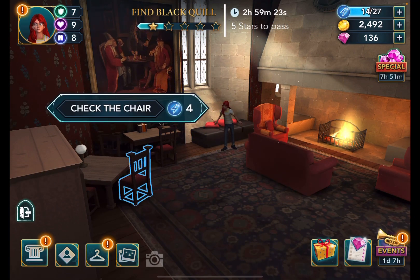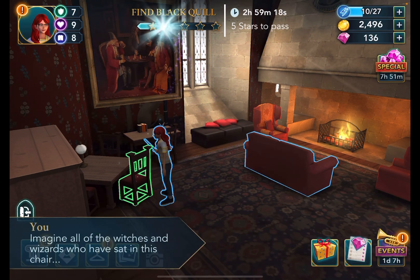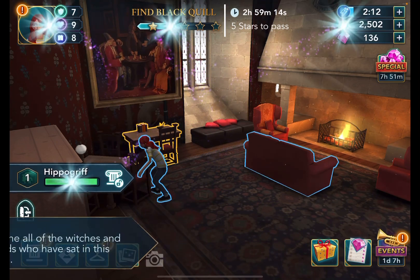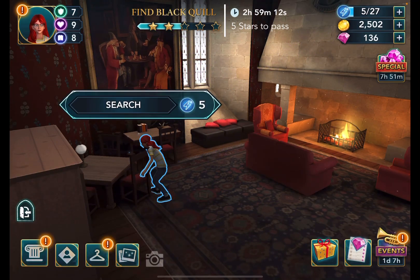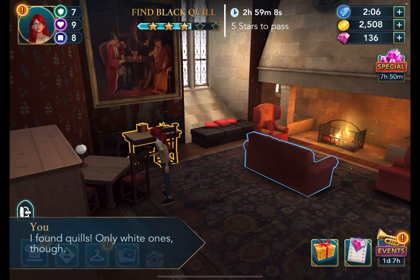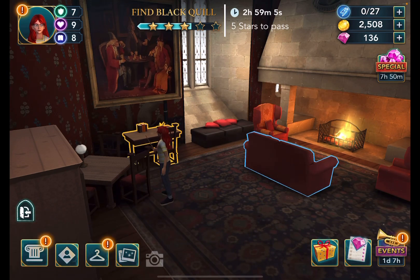I didn't read the dialogue — am I saying anything? 'Imagine all the witches and wizards who have sat in this chair.' I found quills — only white ones though. Seriously, this is Hogwarts Mystery logic — it takes you three hours to find a black quilt. It's really annoying.